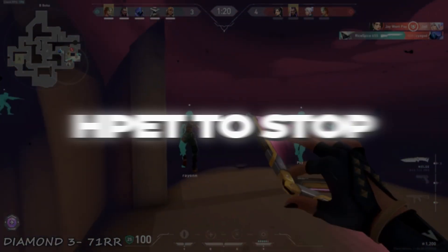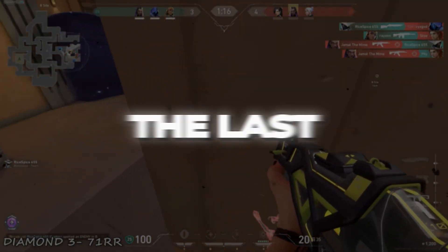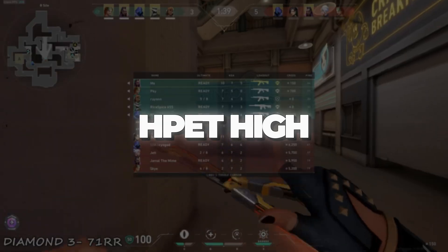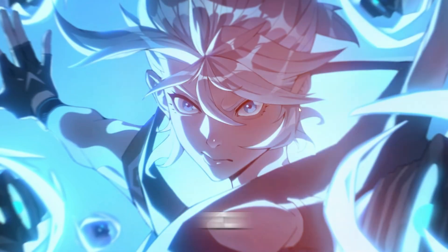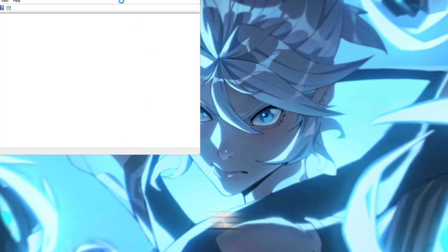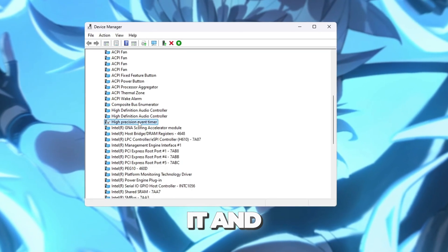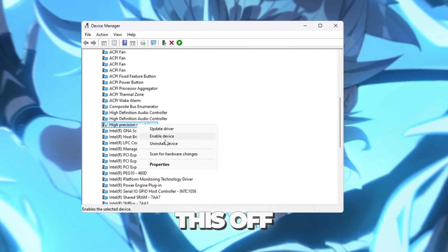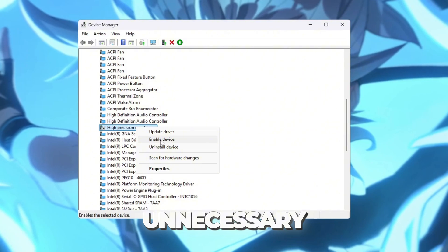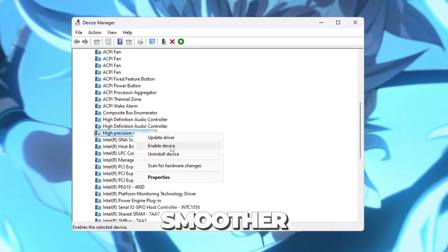Step 9: Disable HPET to stop stuttering and FPS drops. The last tweak is disabling HPET (High Precision Event Timer). Right-click the Start button, open Device Manager, and expand System Devices. Scroll until you find High Precision Event Timer, right-click it, and choose Disable. By turning this off, your system avoids unnecessary timing issues, reducing lag and making Valorant feel much smoother during gameplay.